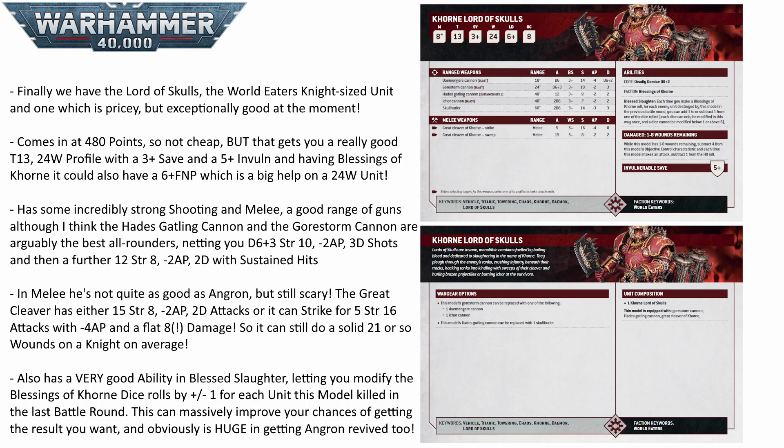In melee he gets even better. His Great Cleaver has a sweep profile of 15 attacks hitting on threes at strength 8, -2 AP, 2 damage, netting around 5 marines dead in a single round of combat. The strike profile is anti-tank: strength 16, -4 AP, flat 8 damage. Similar to Angron, he is easily capable of taking out most vehicles — against an Imperial Knight on the charge he will do around 21 damage, and with some shooting beforehand or a command point re-roll he can take out Questoris Knights in a single turn.